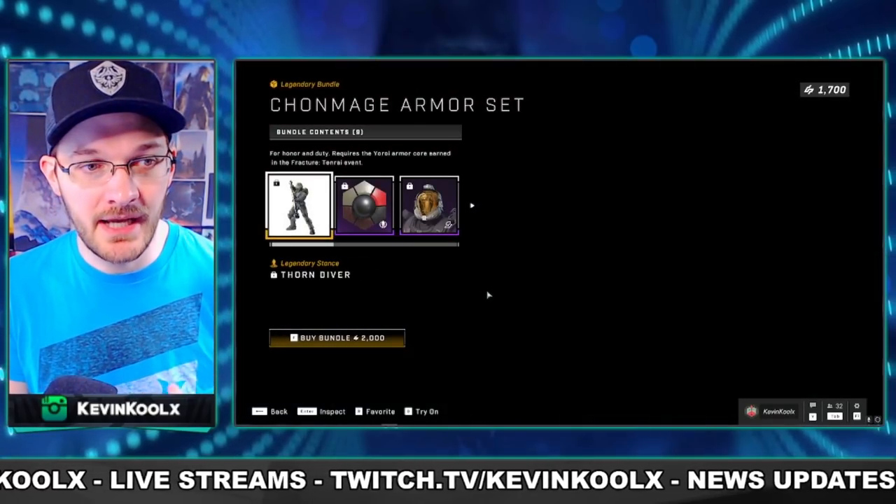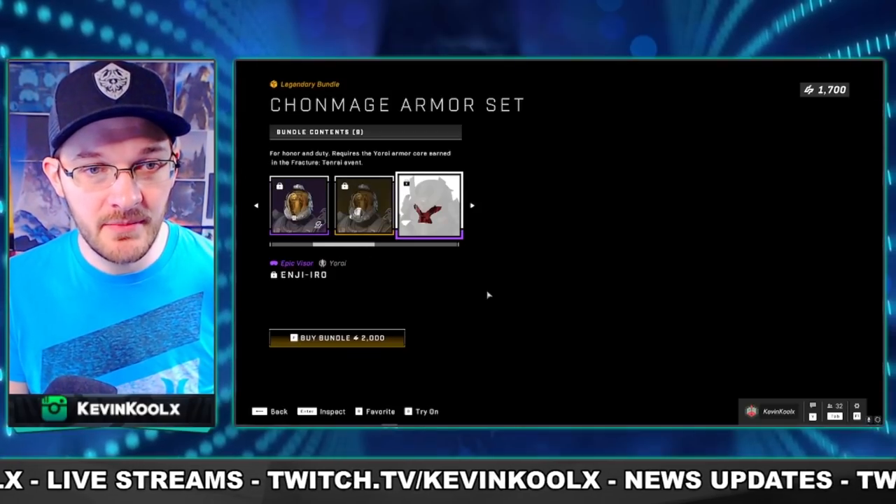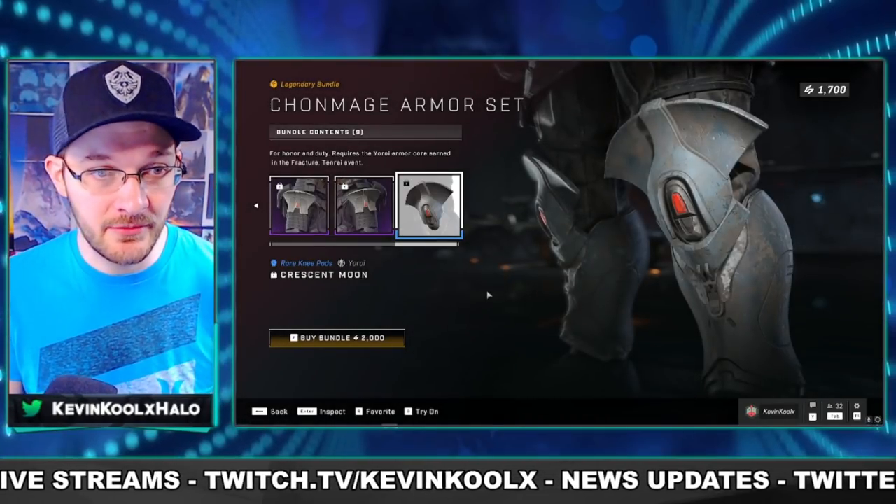The bundle includes a stance, a coating designed specifically for the Yoroi armor set, a different helmet, a mask, a visor, a chest piece, shoulder pads, and knee pads as well.